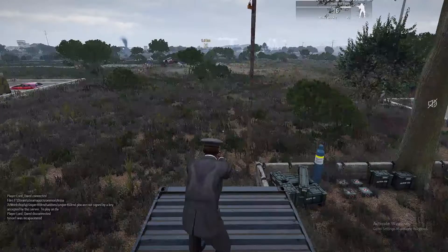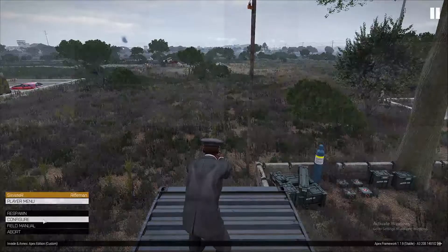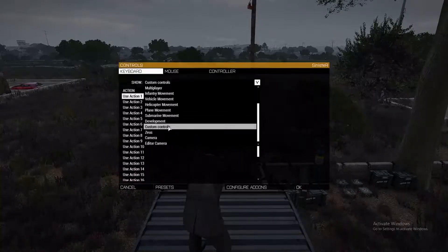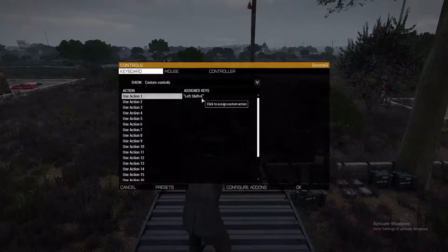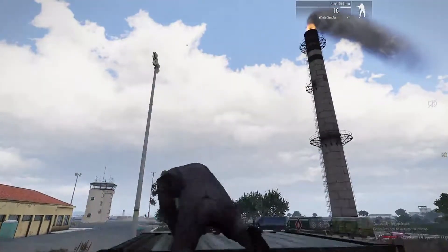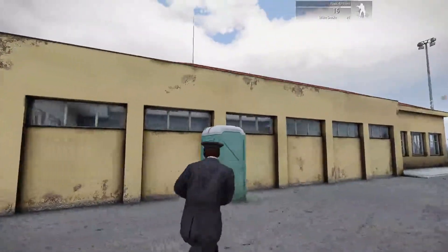A lot of people enable the add-on and then wonder why it's not working — you need to set a keybind, because it's a mod and the key isn't defaulted. Go to Configure Controls, scroll down to the bottom of the drop-down, find Custom Controls, and look for Action 1. I've changed this bind to Left Shift + E. When you look up at something and press Left Shift + E, it enables you to climb up.